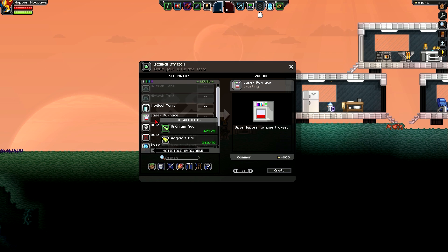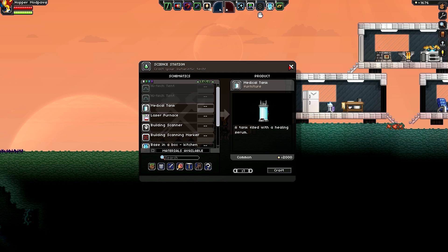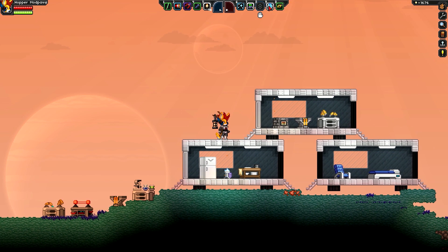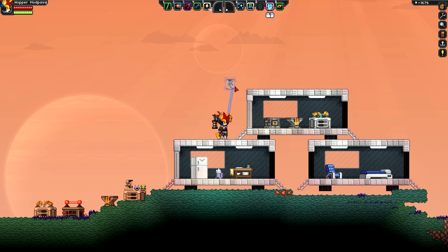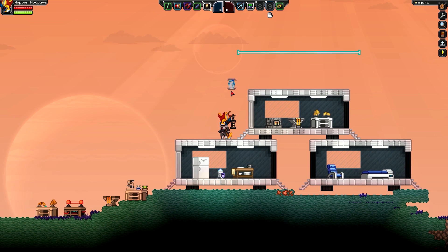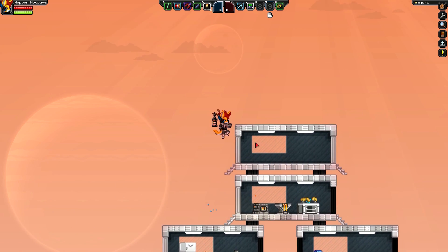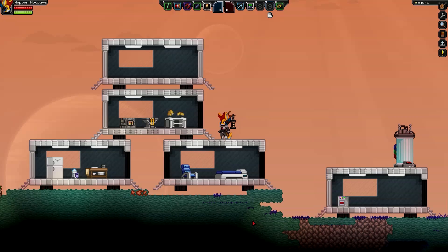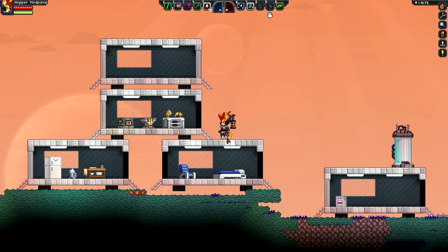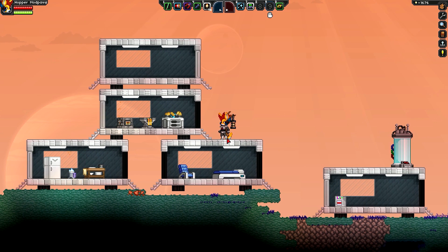The medical tank and the laser furnace — you can see the prices for them right here. They just cost a few uranium rods and a few agisalt bars. And there's one more really cool thing with these Base in a Box modules: you can place them in the air. If you move it about two units away that'll get it pretty much perfectly lined up, and when you activate it they can stack right on top of one another. So that's the first part of the mod — really cool for people who don't want to build an entire base every time they move to a new planet, but also don't want to live out of a spaceship.